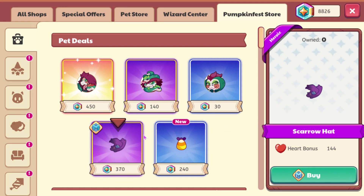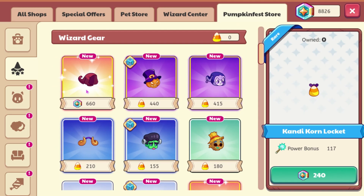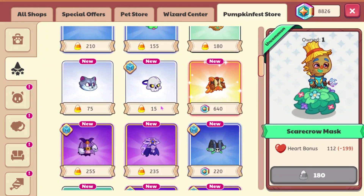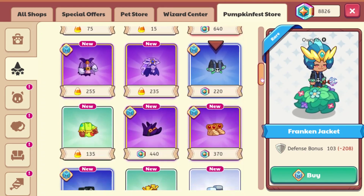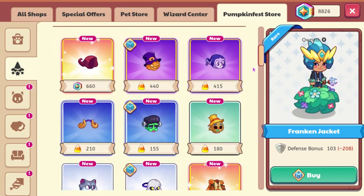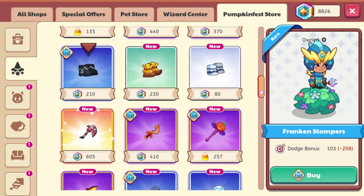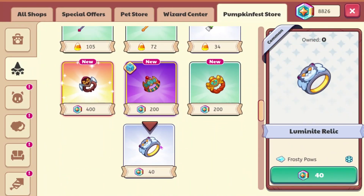You could also get the Scare Row hat for 370 MagiCoin. I don't see why anyone would want to spend this much MagiCoin on this stuff. I don't think any of these hats are new. The Fall Court Cape is new, Illuminate Mask is probably also new, and the Franken Jacket is new. It kind of seems like everything that's new costs MagiCoin. These two boots are new - also MagiCoin. It looks like literally every single new item costs MagiCoin, even the Relics. Although this one relic is only 40 MagiCoin, I don't think it's very good - I'll go ahead and buy it anyways.